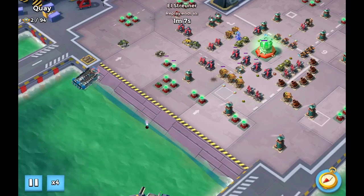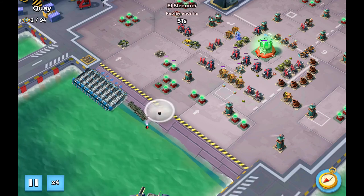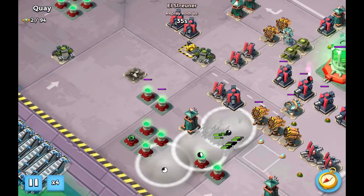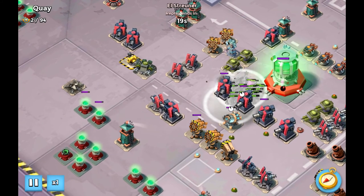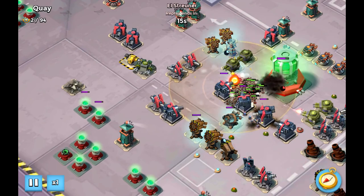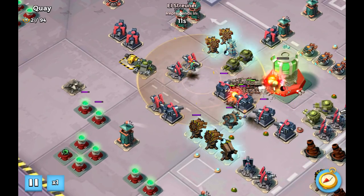I think Captain Afterspark is really, really underpowered. All the abilities don't seem to do much - she runs slow and doesn't do much damage herself. They need to work on that, especially when they're adding the new hero which seems to be overpowered as hell.